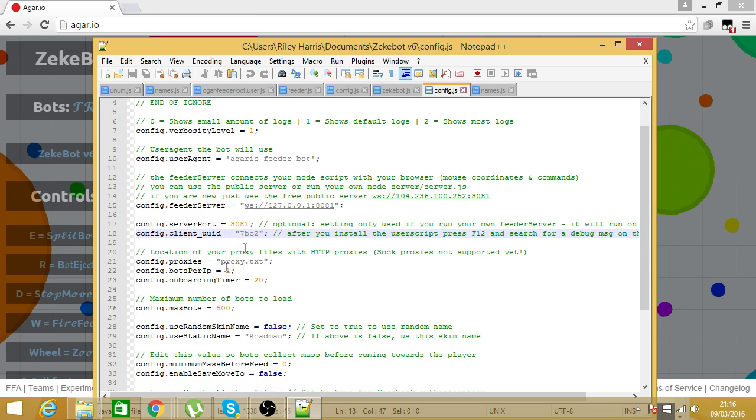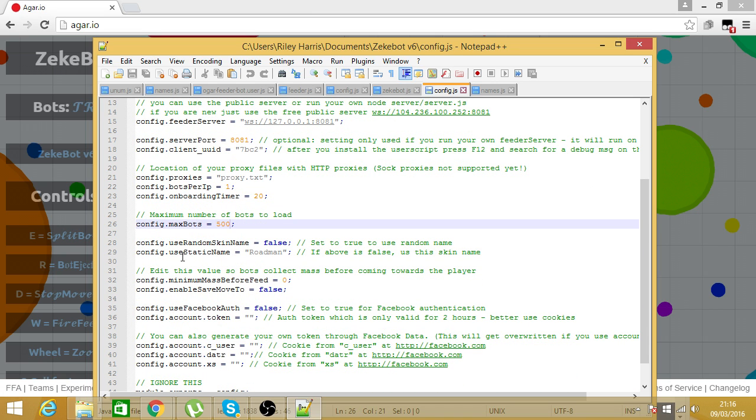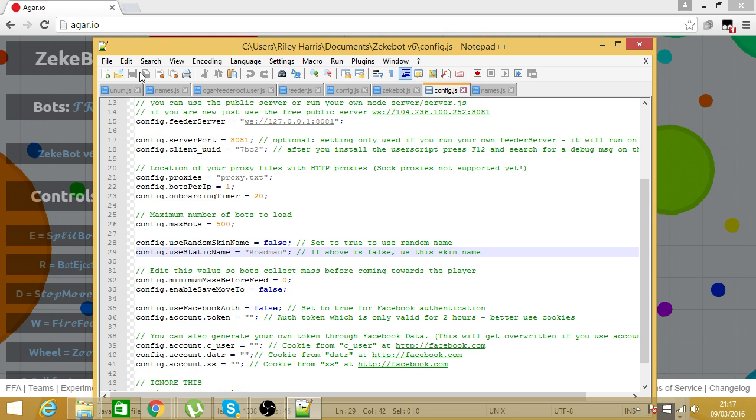Go to your Notepad++ config file and highlight where it says config client UUID, then paste it in. Then go to config maxbots — that should be on 300 — change that to 500. To change the bot name, use the static name field: delete the default value and replace it with your own name. Then hit save.